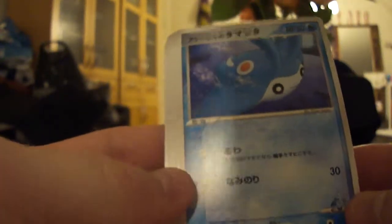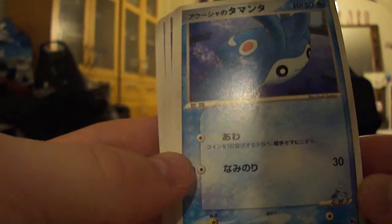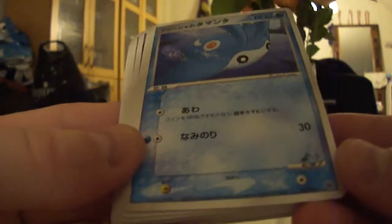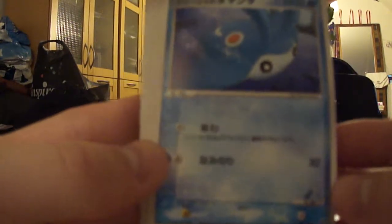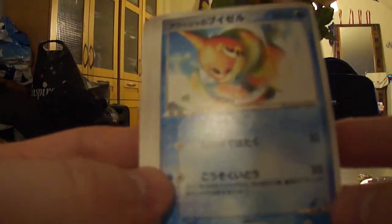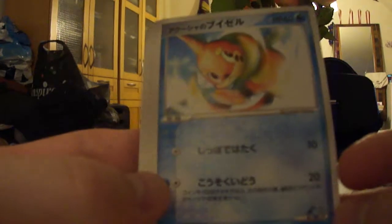And then comes Seas - is it C? No, Samaya's Mantine. This looks very cute. Next up is Samaya's Breloom. Cool.